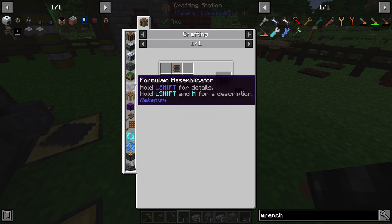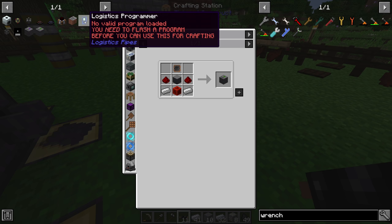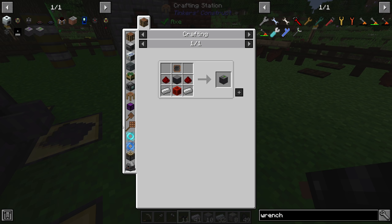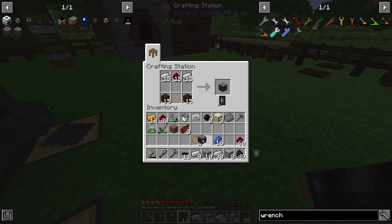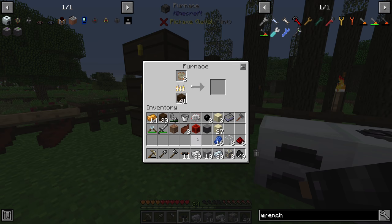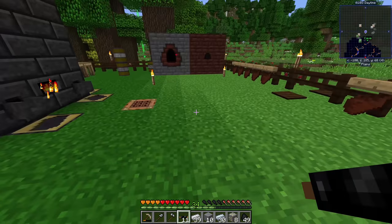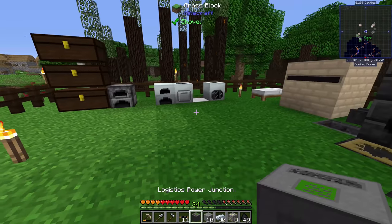Logistics pipes has changed since the 1.7.10 version with the addition of the logistics program compiler, logistics disk, and logistics programmer, which we'll get to once we have the basics running. The logistics power junction is the first item to make - it transfers Redstone Flux into power the logistics pipe system can handle. Without it you can't power your logistics pipe system, so it's the core of the setup. With two basic chips we should have everything it takes.